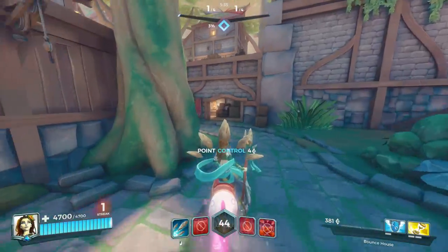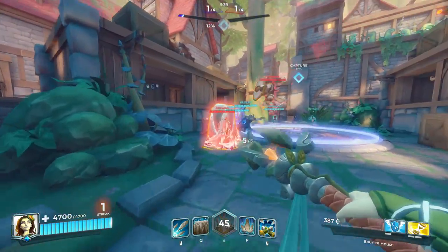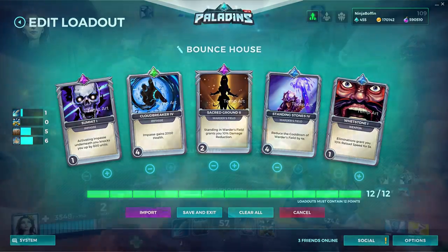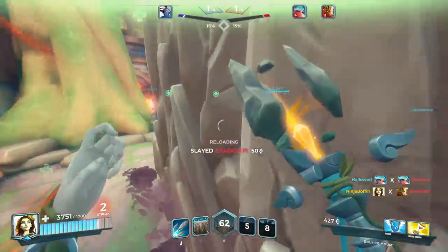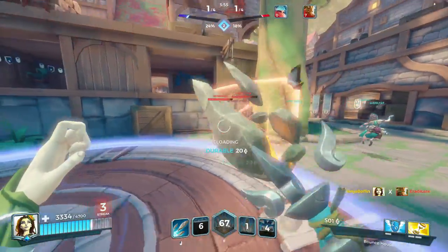Finally we have the hybrid deck, which I normally run — any legendary here is fine, but I prefer Impasse. The loadout is Summit 1, Cloudbreaker 4, Sacred Ground 2, Standing Stones 4, and Whetstone 1. We use the reduced cooldown on Warder's Field and make our walls stronger. Eliminations help you increase your DPS and Summit 1 is for fun and positioning.